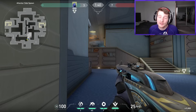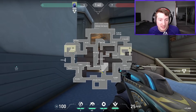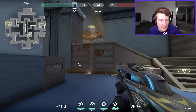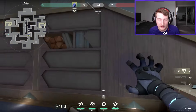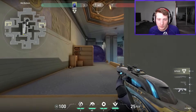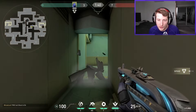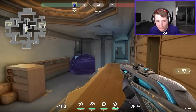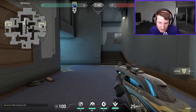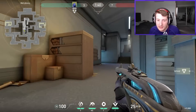Tip number five: don't bother wasting your time trying to do a mid split — don't waste too much time on mid as attackers. If you get the spike down you don't need mid control for a good post-plant. Also, smoking off both sides of mid uses all your smokes, and if you come this way you have to break two doors so defenders know you're coming. The corridor is so long that by the time you get down here your smokes are fading — it's just death.